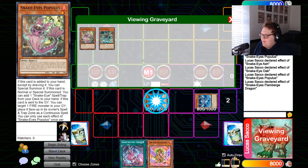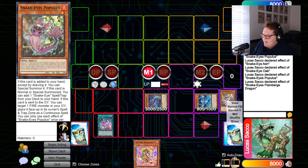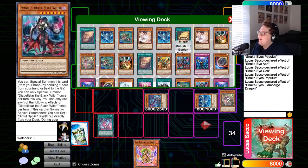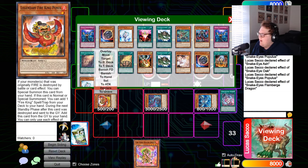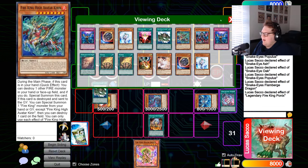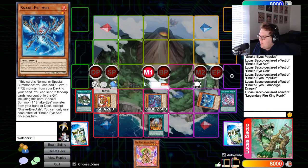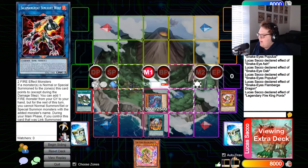Use Flame Verge's effect to put a guy in the spell/trap zone. Then use Original to send Populous — if you get Ashed here, this is the same combo as long as you have a fire monster and Flame Verge. But let's show this as if it fully resolved: summon Ponix, Ponix's effect to add gets Sanctuary. Activate Sanctuary, place Island on the field.